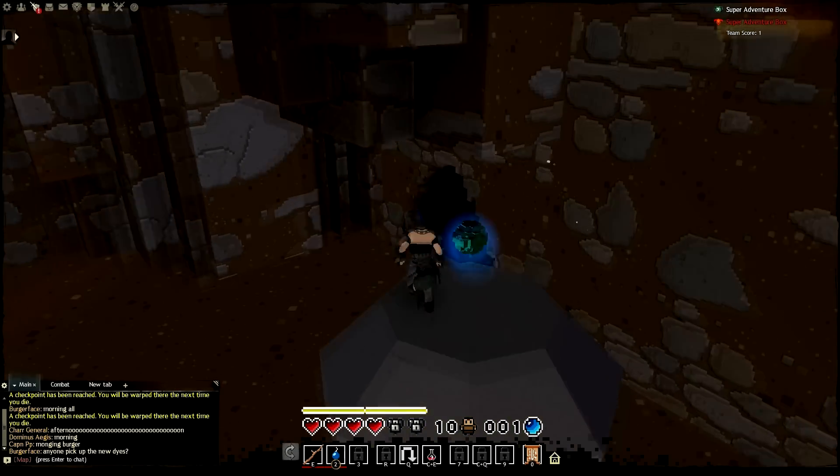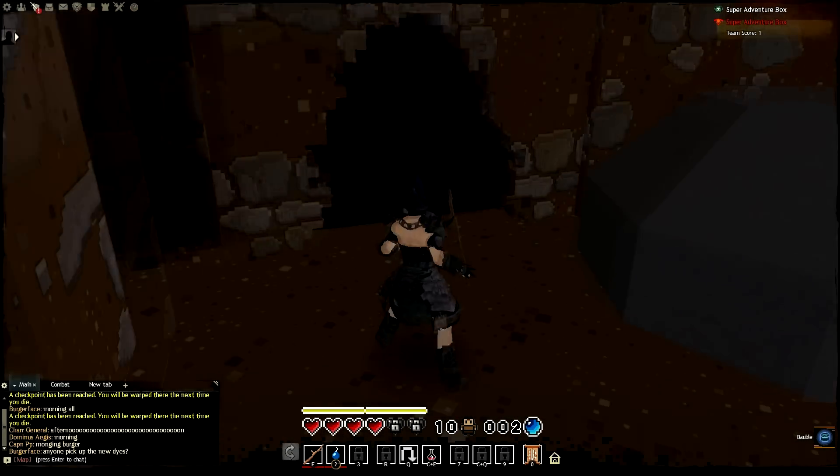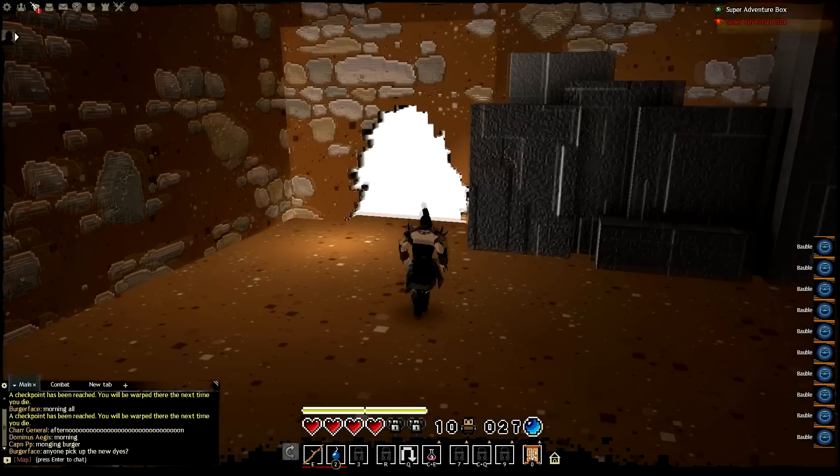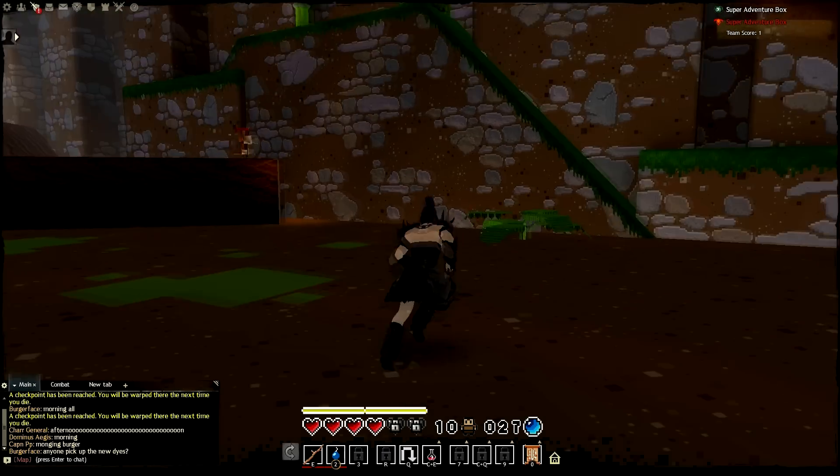Go ahead and throw another bomb — don't get sucked into the shop. It actually spit me out, so throw your bomb and here you go, this opens up this room which has 25 bobbles in it. That's nice and easy, real quick.